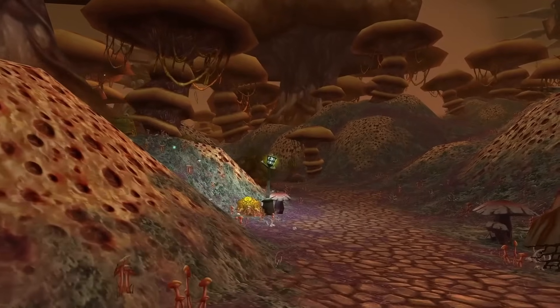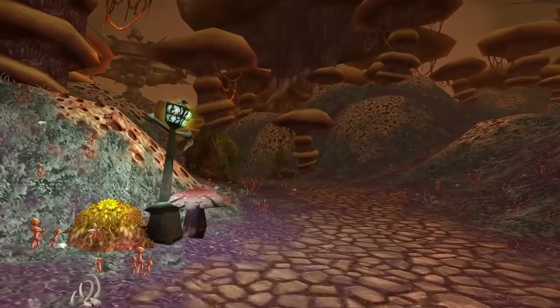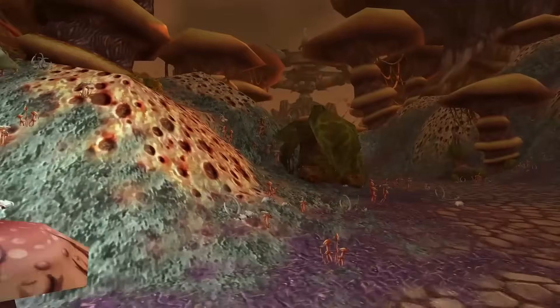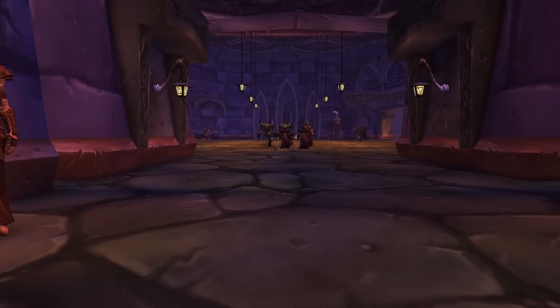Amid the inaugural Scourge invasion, Stormwind City faced a relentless assault, sparking an Alliance counteroffensive. Alliance heroes, rallied by Bolvar Fordragon, undertook a daring raid on Naxxramas. Their courageous exploits unfolded within the Dread Citadel, culminating in the defeat of Abominations, Death Knights, and the formidable Kel'Thuzad himself.